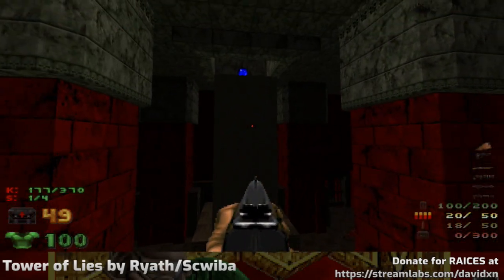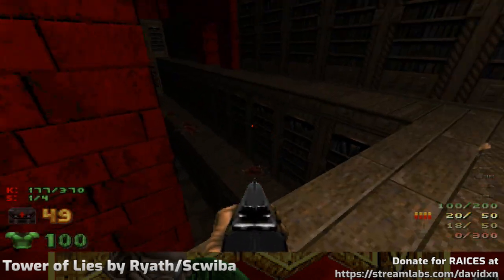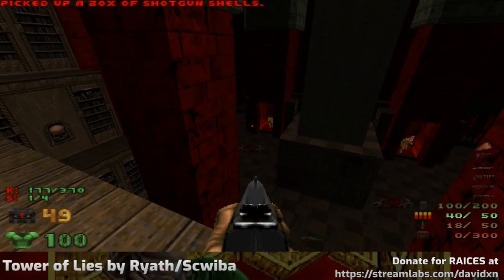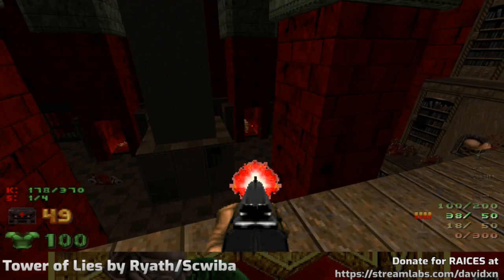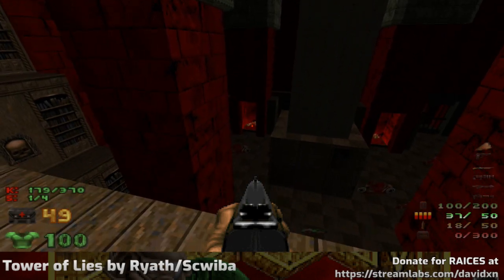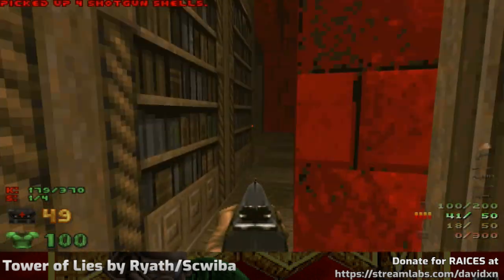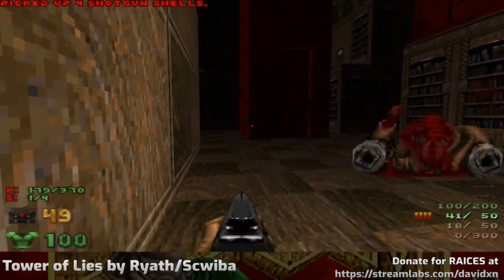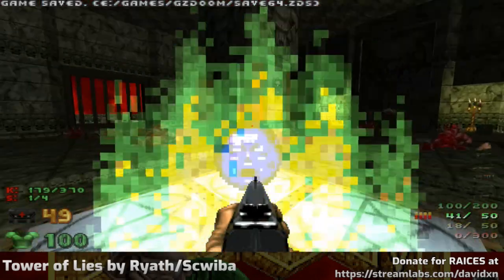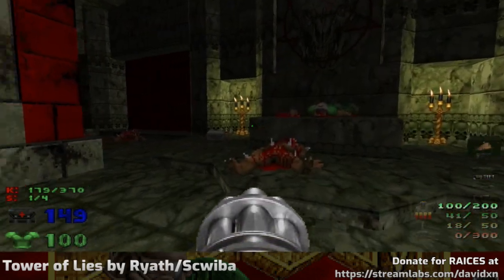What hideousness is this going to do? It's going to put the soul sphere up there. I suppose this means you can't get 100% items on this level because the items you think you're picking up are repeated two or three times for each floor. We've got a choice of two teleporters — let's choose the right. And we've got the supercharge and a lot of dead bodies.